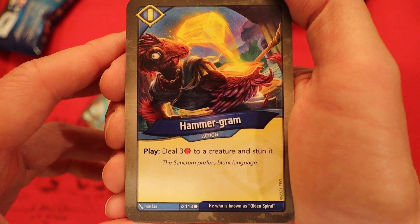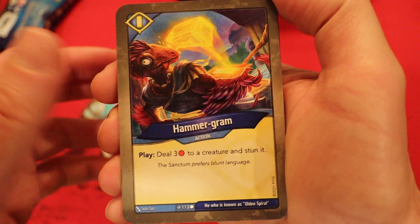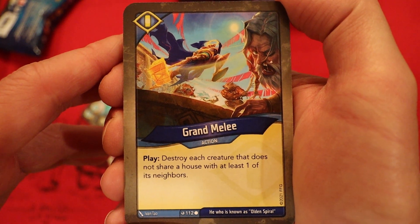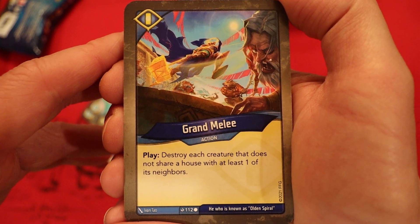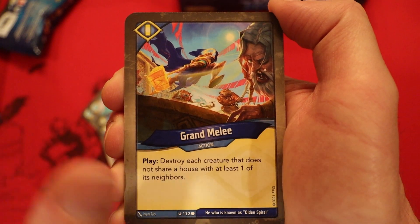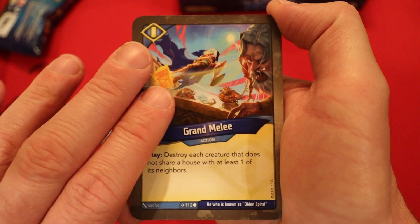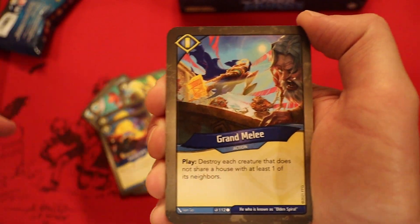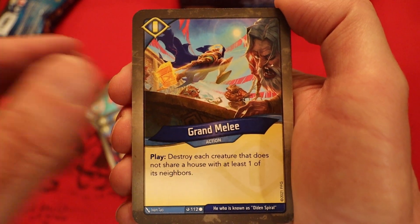Hammergram — deal 3 damage to a creature and stun it. Another one of those. Grand Melee — destroy each creature that does not share a house with at least one of its neighbors. That's a very odd card. It is easy for your opponent to kind of prepare for this, but since you are the one that gets to choose when to play it, you can on a Sanctum turn maybe fight, mess up their board a little bit, then play the Grand Melee — really screwing with them.